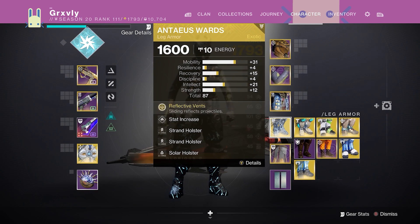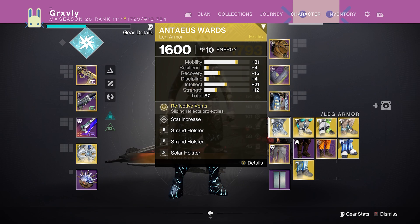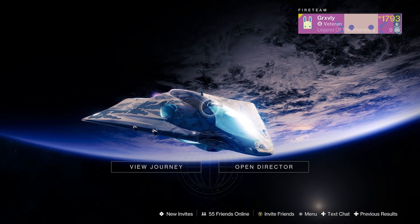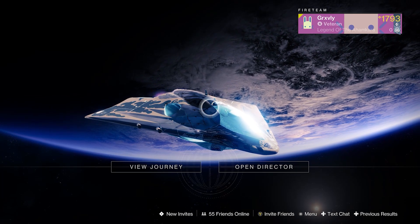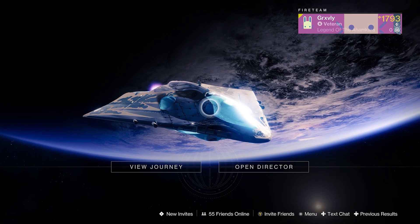Well boys, there you have it — the Antaeus Wards are a very, very balanced exotic that definitely does not need any tuning. For real though, I kind of suck with these because I don't have everything down. But if you guys get used to playing with Antaeus and the slide timing, it is the most unstoppable exotic in the game. I over-slide a little bit, and if somebody's close enough they can just shoot you through. But if you get used to it and slide just right with a good shotgun, Antaeus is going to work wonders. As always, if you enjoyed this video, leave a like and a comment, and if you're new here, hit that subscribe button. It's been Gravelly — peace.